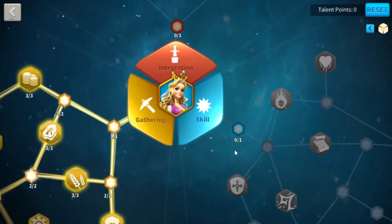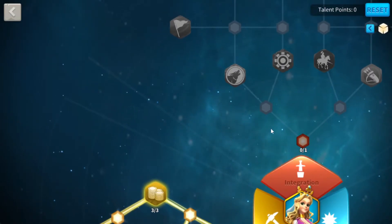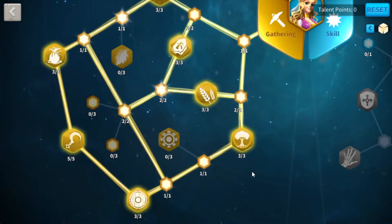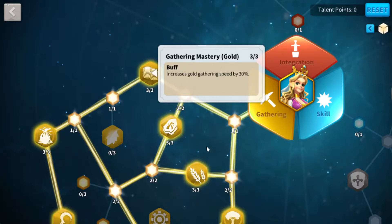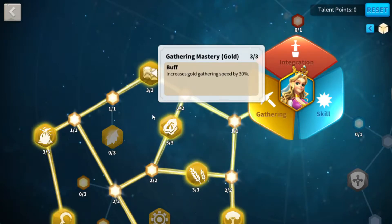You might think about skills or integration — you're going to get some march speed out of it at best. Your real value comes from specific talent nodes. One node gives 30% increased gathering speed. We were talking about a difference of 10 and 5 between Cleopatra and Constance in their relative gathering fields — this makes up for it. And that's just three to five talent points. In fact, in just four points you've already made up the difference.